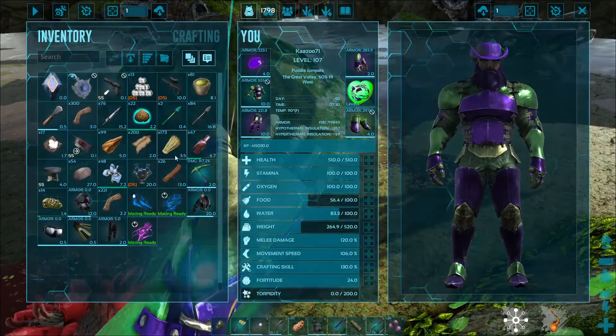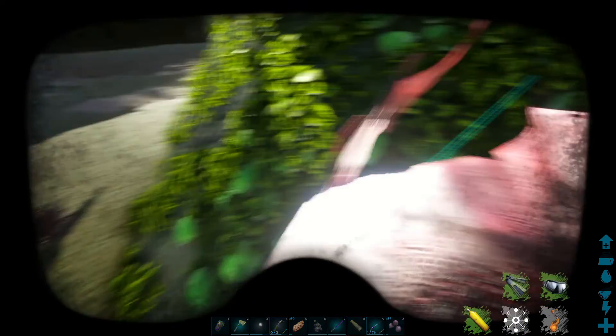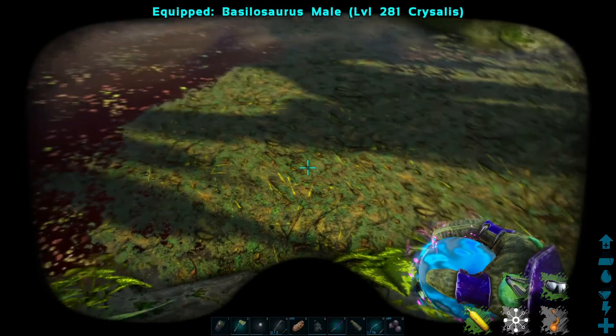I'll keep this simple — what I'm gonna do is put on my scuba gear and take this basilosaurus out, and we're just gonna waylay them all and hope it works.